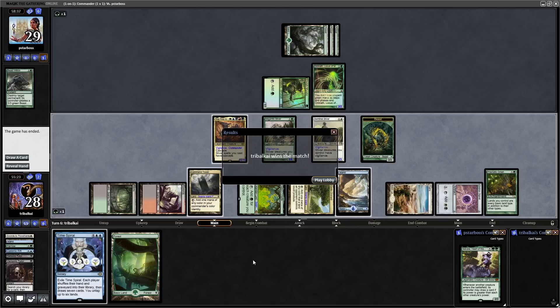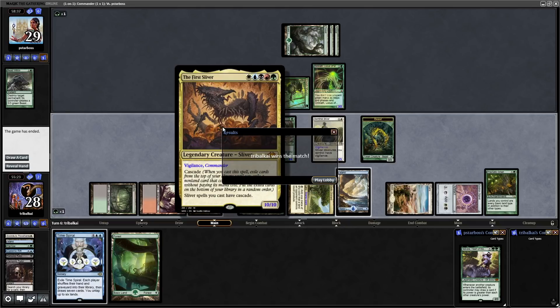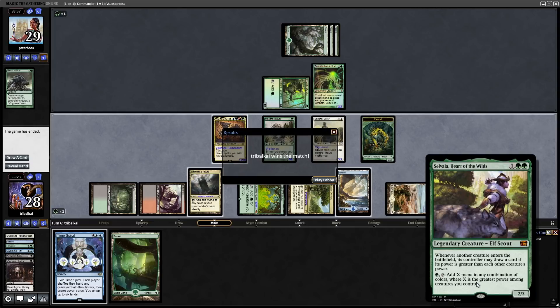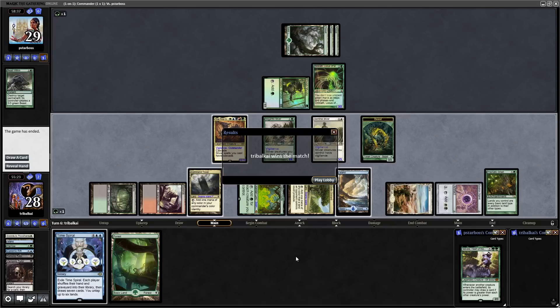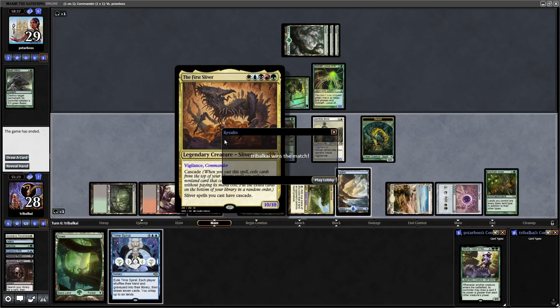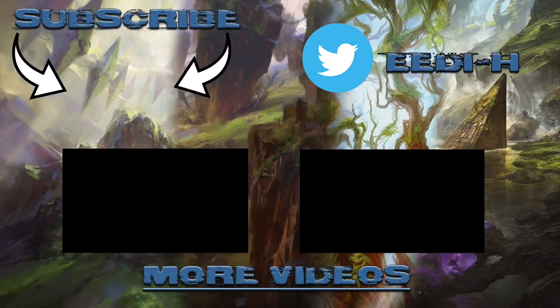Our opponent doesn't like that — we've just been too fast for them. Next turn we'll be getting Gale Rider Sliver into play and hitting our opponent for another ten, assuming they let this one through. They were looking at blocking with Omnath, but if they do that they'll lose their mana and won't be able to get Selvala again unless they rip into a land. Getting rid of our opponent's commander was really good. We weren't about to give them lands with Time Spiral. Hope you all enjoyed that — another First Sliver game. I'm Tribal Kai on the EDH channel, thank you for watching.